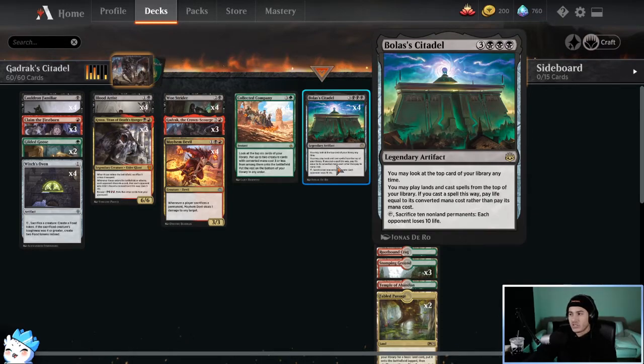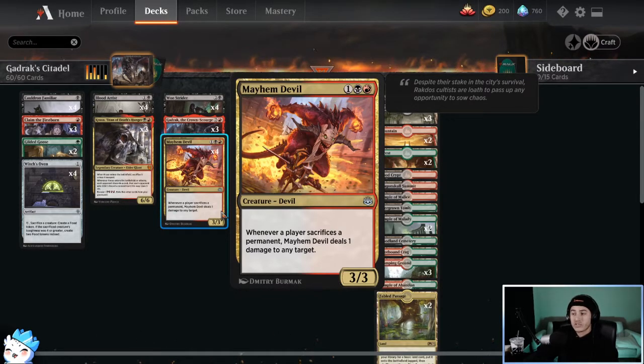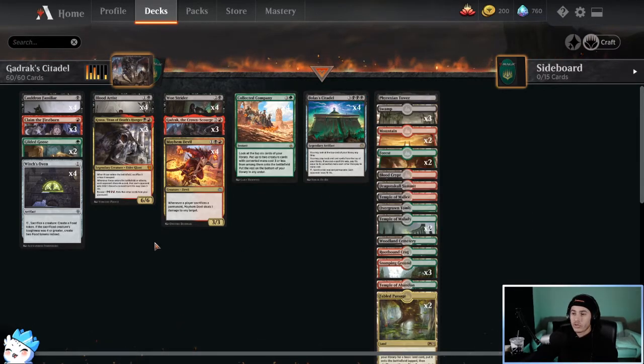We can also win through Bolas's Citadel. Bolas's Citadel is a six-cost artifact that says you may look at the top card of your library at any time; you may play lands and cast spells from the top of your library — if you cast a spell this way, pay life equal to the CMC rather than paying its mana cost. So if we have a Mayhem Devil on top we can pay three life instead of three mana to play it. This allows us to go through our deck very quickly. It also says: tap this, sacrifice ten non-land permanents, each opponent loses ten life. If we get Bolas's Citadel down and play lots of cheap creatures, anytime things die we gain life, they lose life — it snowballs from there.